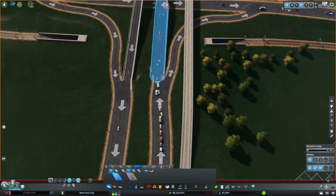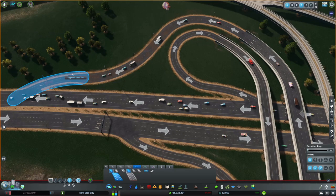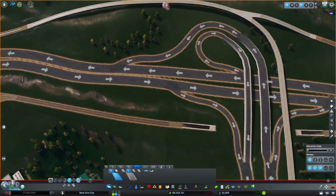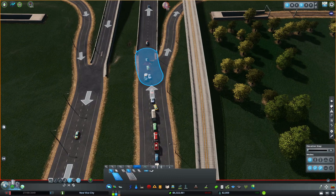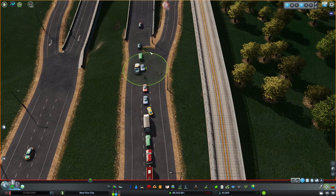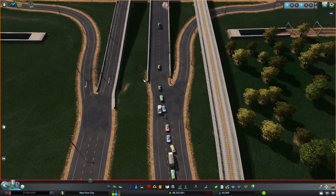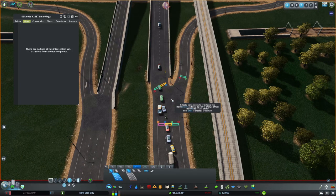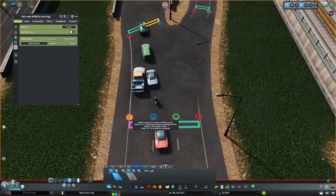Okay, there we go. That actually makes the intersection look a little better. Use the Move It mod to kind of work out the kinks. If you ever get these patches where the ground is poking through, just use the Move It mod and jiggle things around - it'll usually work out. We can also use the Lane/Intersection Marking tool to get these lines back up. I'm moving this by holding Control as I click.